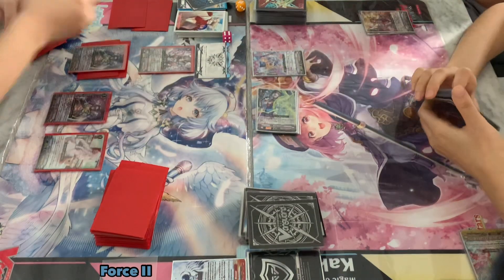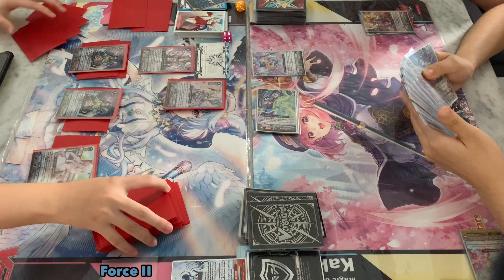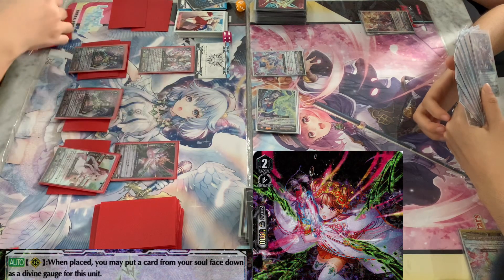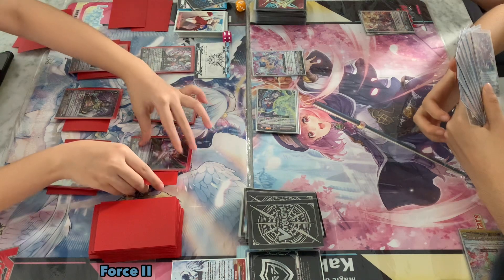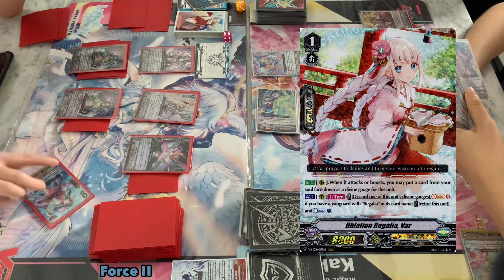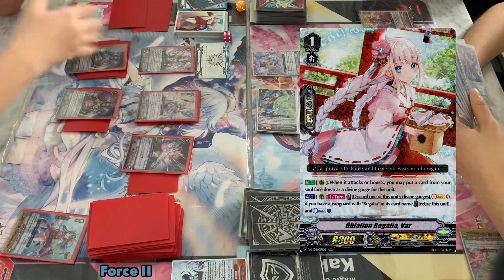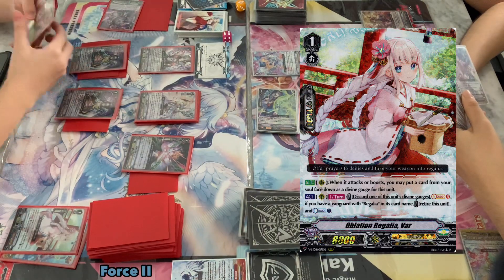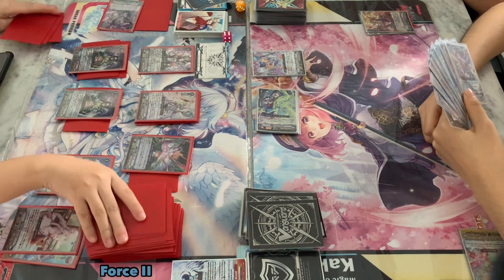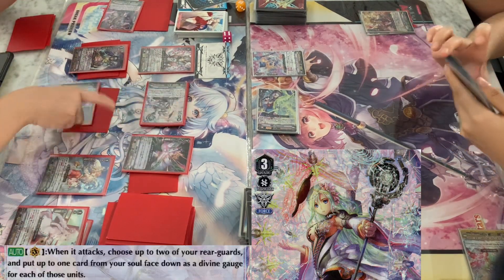And then she can also gauge 2 of her rear guards with Ikdrasil's effect - that will be the VAR she called down as well as the Norn she called from the deck. Here Roxy calls down Thrut as well. Thrut will once again give herself a divine gauge. Then she uses VAR's effect - she can discard the card's gauge, soulcharge 3 cards, and retire VAR to countercharge 1. She chooses not to use that counterblast for the Norn on rear guard, and instead calls down the Arctic to stack the deck a little - check the top two, one to soul, the other on top. Very similar to Oracle Think Tank stacking style.